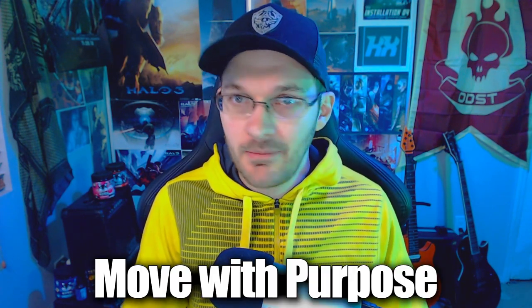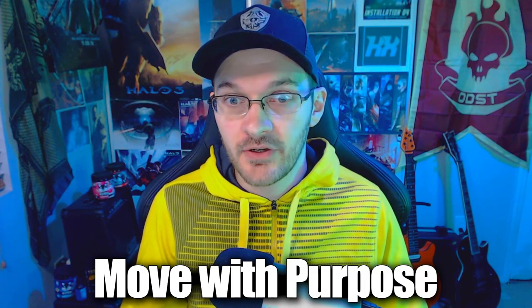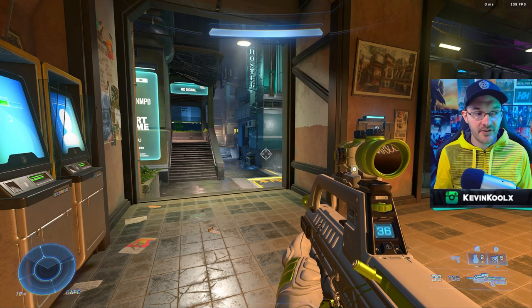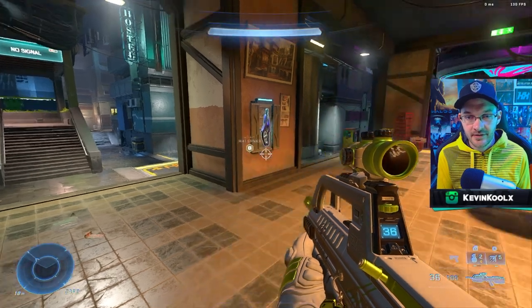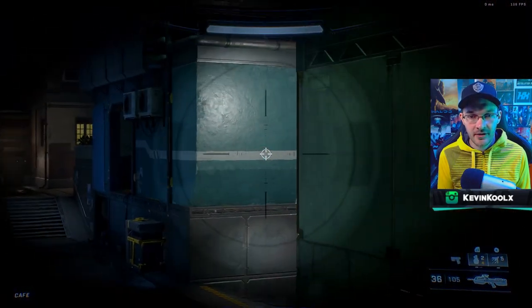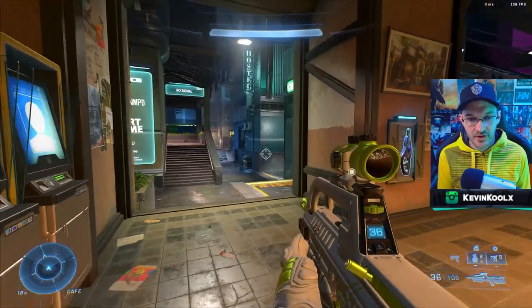My ninth tip is to move with purpose. Don't just aimlessly walk around the map looking for a kill. Move because you know there is somebody there or you know there is potential for a cleanup. When I'm playing ranked free-for-all without purpose, I find myself making much more careless movements and getting slayed. For example, if you spawn here in Cafe on Street — a very popular spawn point — and you want to get over to the B stronghold side...